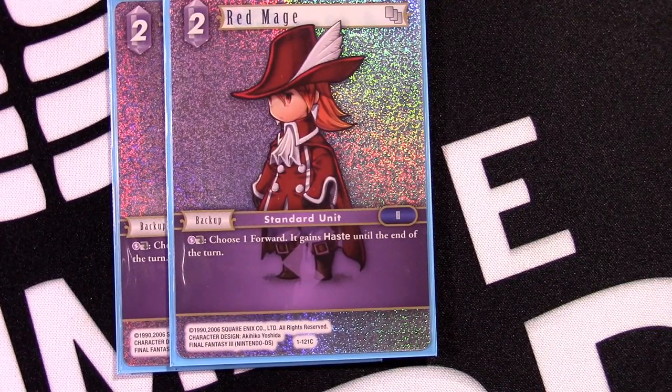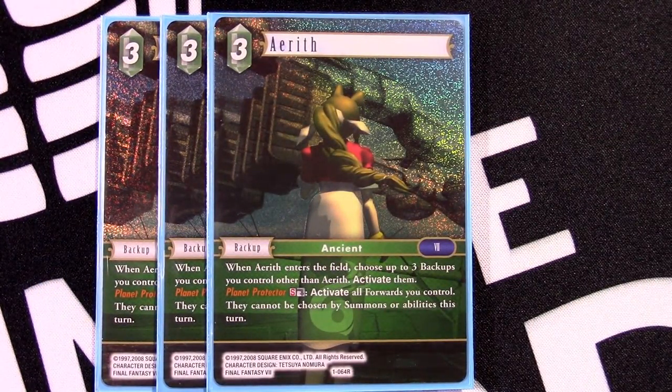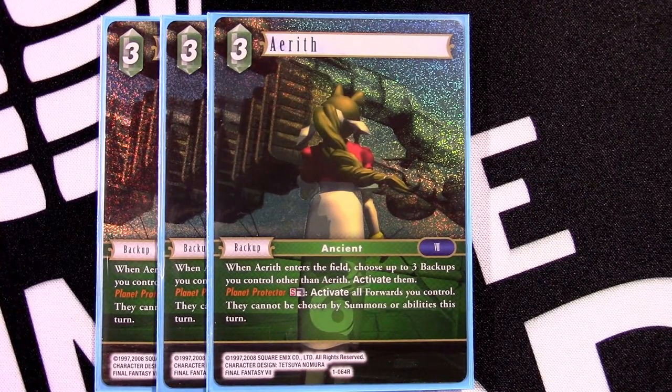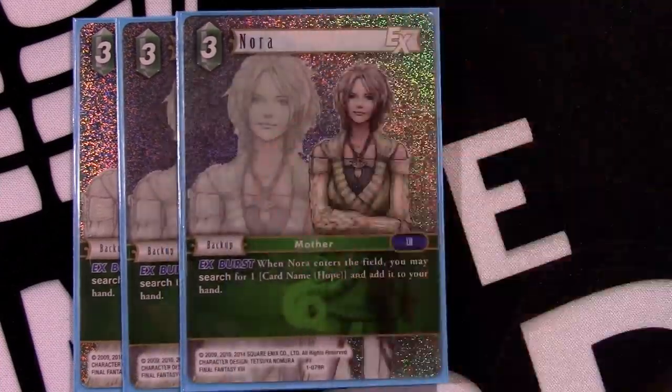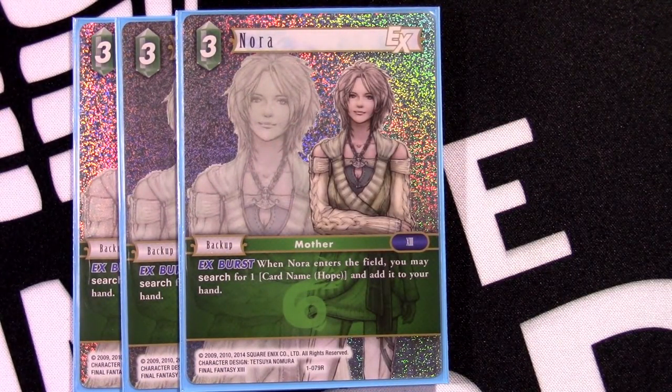Next, Red Mage — giving something Haste is self-explanatory. Being able to get surprise attackers out of nowhere is a great feeling when your opponent isn't expecting it. With Wind guys we can often find ways to activate our backups and give another thing Haste — like Onion Knight giving something Haste into something else for insane value. The card I wanted to add was Aerith: we're playing a special-heavy deck and she comes into play recovering three other backups, helping accelerate your resource plan, plus she protects Lightning, Sephiroth, and Gilgamesh. She just does enough for the deck to be an absolute auto-include.